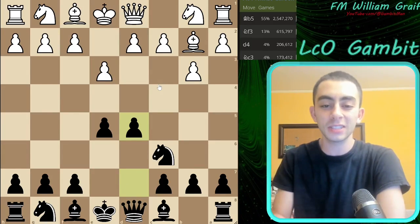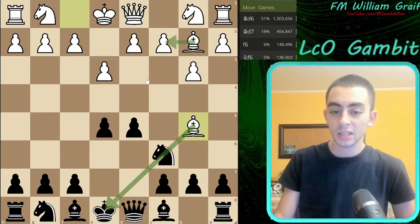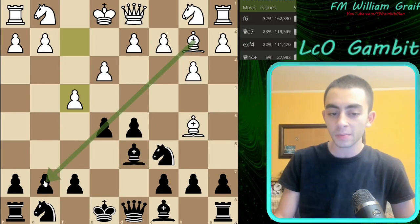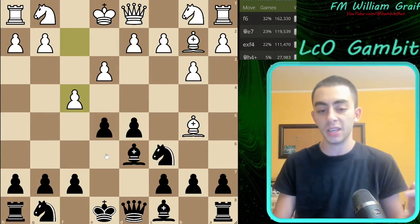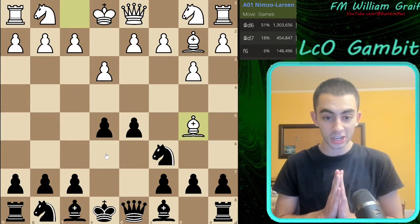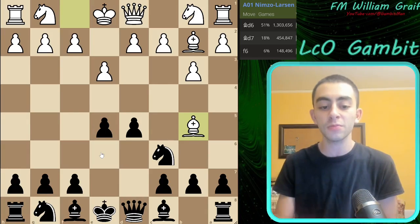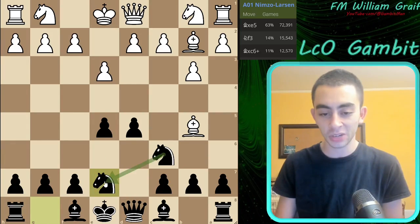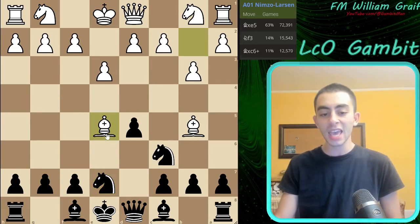We're going to play D5, taking the whole center, and our opponent's going to be like, wow, what a noob. Bishop B5 — now you've got a pin here. This pawn is hanging. If you're going to play Bishop D6, then F4, and your G7 pawn is hanging, your Rook's going to get trapped. I'm putting even more pressure on E5 and I've pinned this Knight — the only thing protecting here. Our answer is that we are not going to protect this pawn at all, but rather play the very creative move Knight to E7. This pawn is just hanging and our opponent can take it.